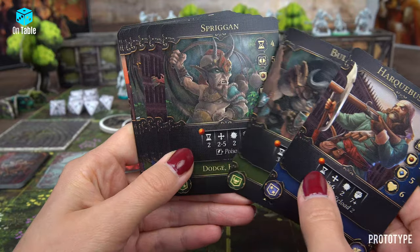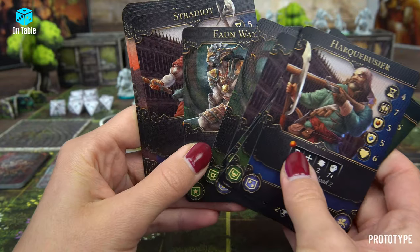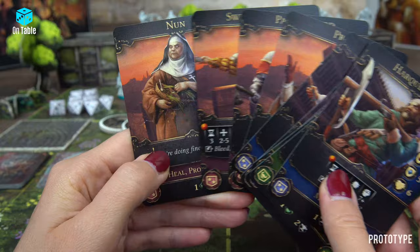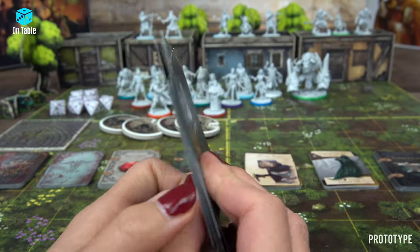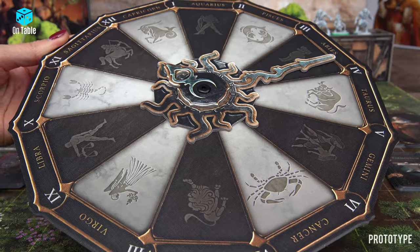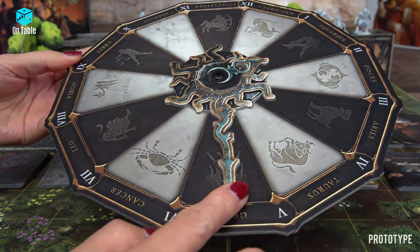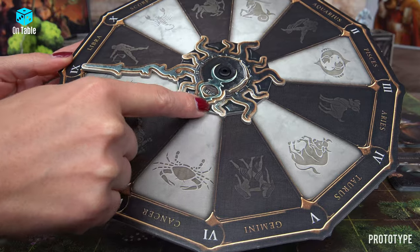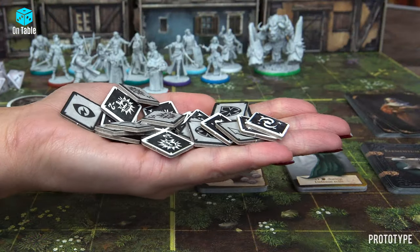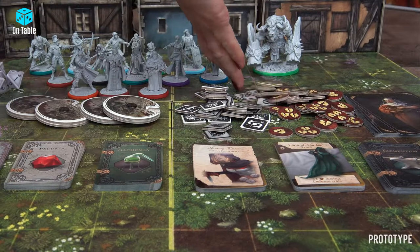Enemy cards — each type of enemy has its own card with its characteristics and skills. And this is the Horologium. Players will use it to determine the activation order of each model on the battlefield, to determine the start and end of a mission, and to determine when an event is triggered. Activation, character, status, and wound tokens.